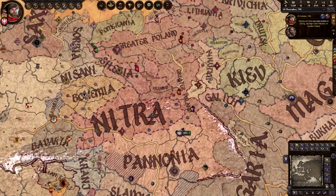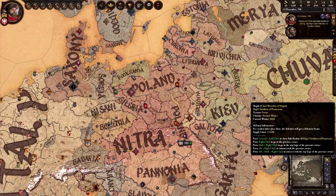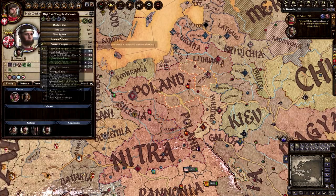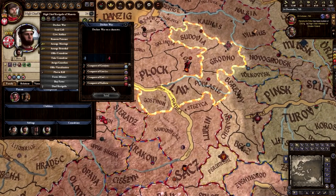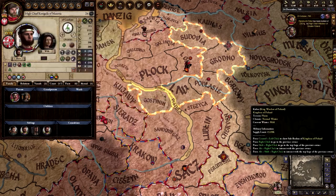At this point, you probably should have enough counties, or close to enough, to form the Kingdom of Poland. Do this as soon as possible. With Gavelkind succession and the relatively large families that tribal pagans have, you are always in a race against time to make sure your kingdom does not fracture upon the death of your current ruler. If you aren't sure what I'm talking about, please take a quick look at my Gavelkind video on how to control it.